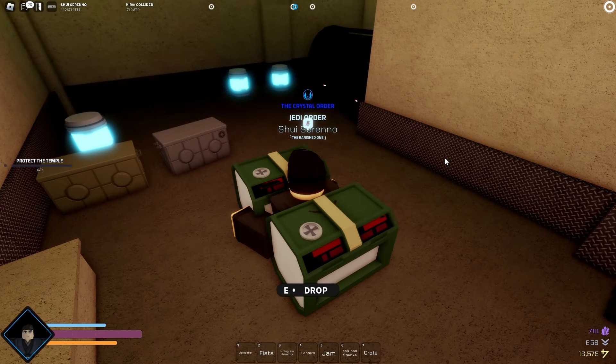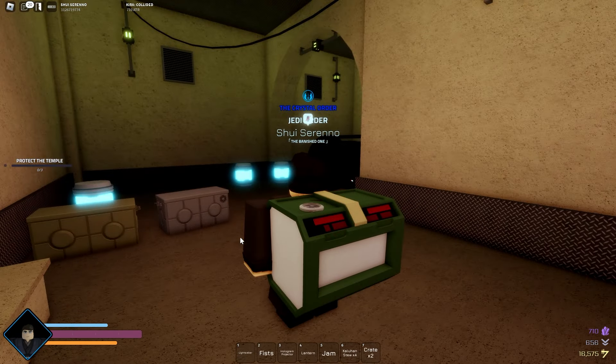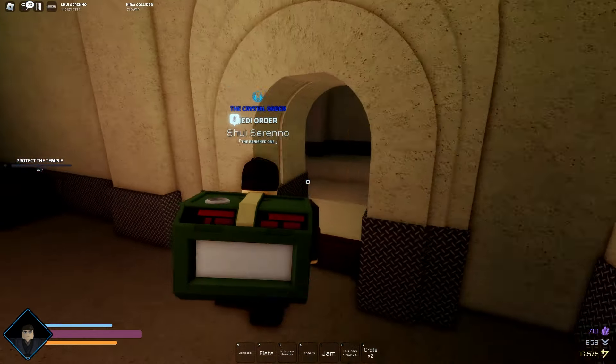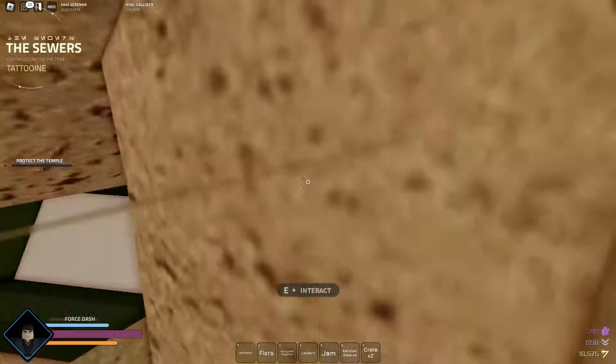And look, there's another one. You can hold two and you can left-click — it only looks like one, but I actually have two on my body, so I can go ahead and carry another crate if I so wish.